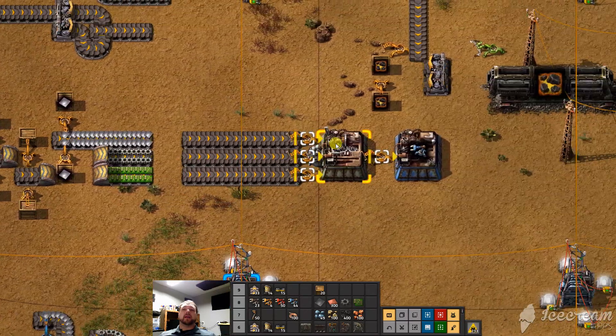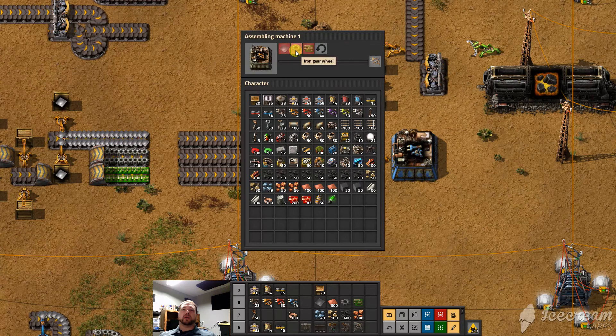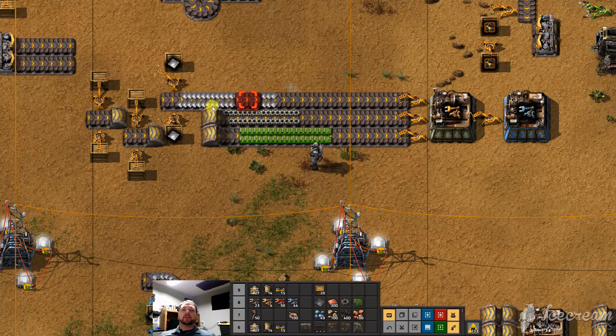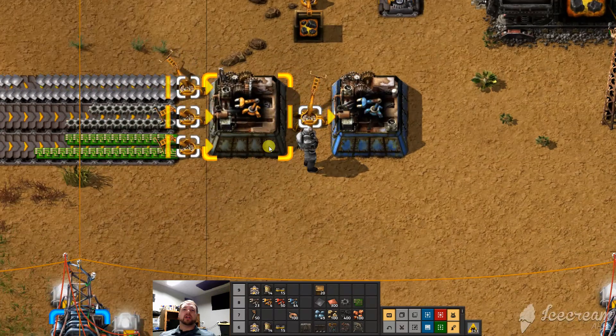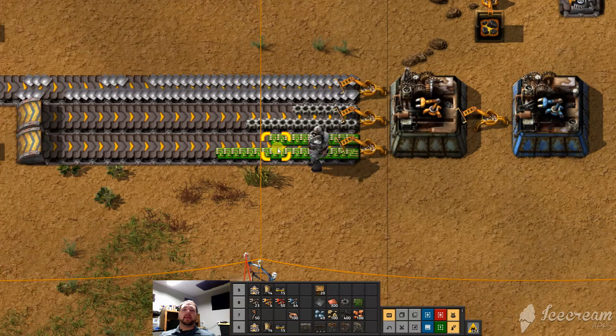You'll notice we've got here a factory that's going to be making inserters. It requires iron plates, iron gears, and electric circuits. Obviously we can just create those somewhere and pipe them in, and this thing is going to start chugging away making inserters. There it goes, making them.